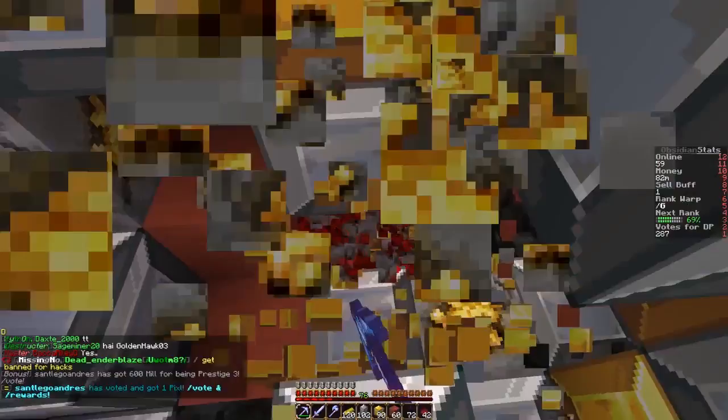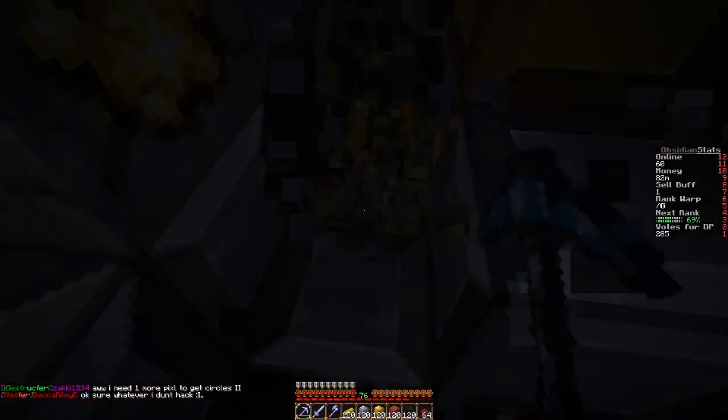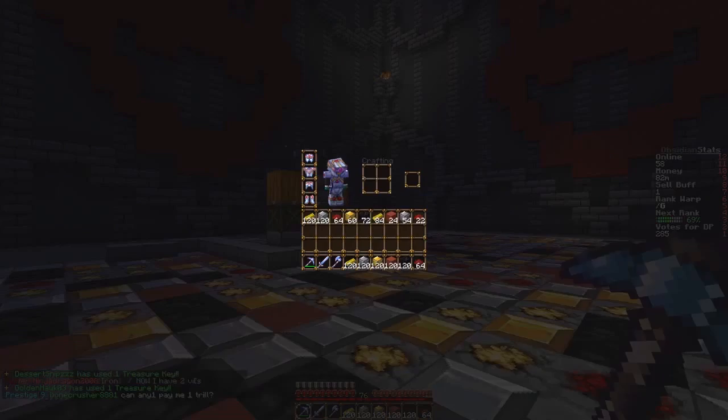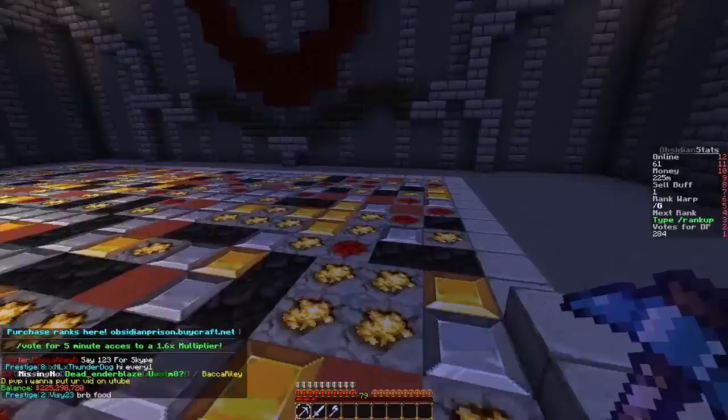Okay, we're in warp G. This has really cool blocks. When you break the ore it doesn't drop anything at all — it just puts the ingot directly into your inventory. It reset! Okay, let's get mining and see how much I can make. We're full again — let's sell. We have 225 million dollars! Let's do that again and make a lot more.